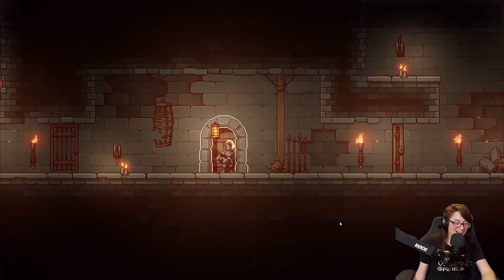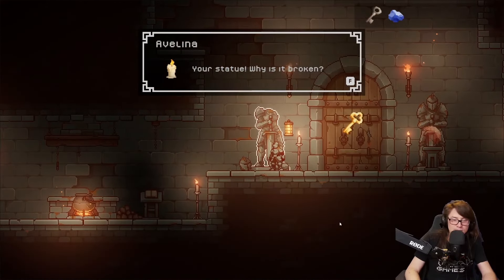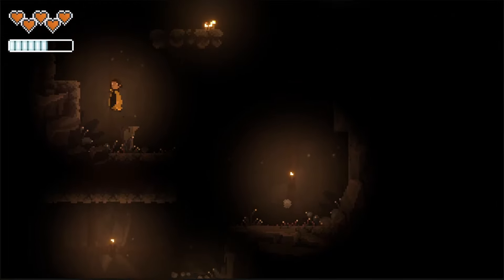You'll face this boss at the entrance to Castle Ellaria — more on the castle later. You'll battle it just before entering the main hub for the game, so we need to make sure that players have dealt with similar abilities before that. We need to make sure that there are enemies in both the forest and the cave areas that have similar abilities.